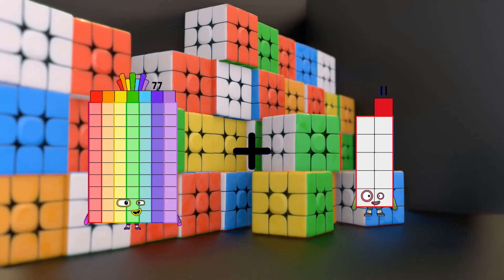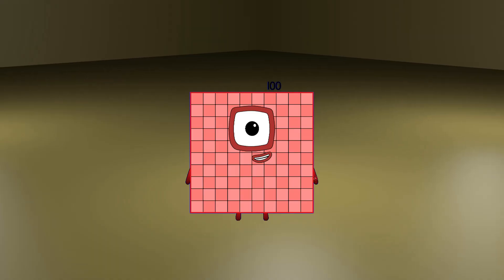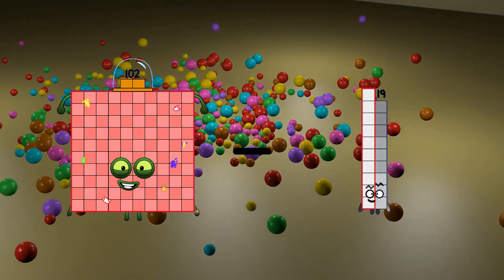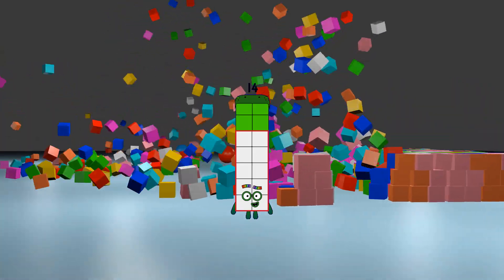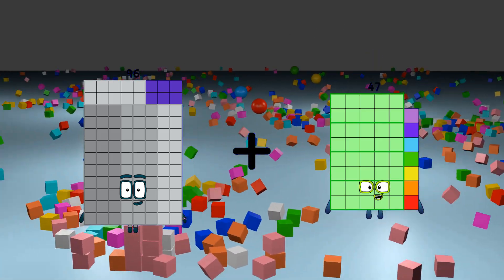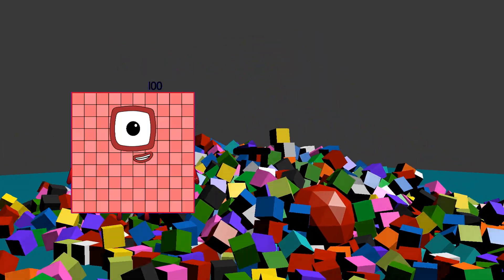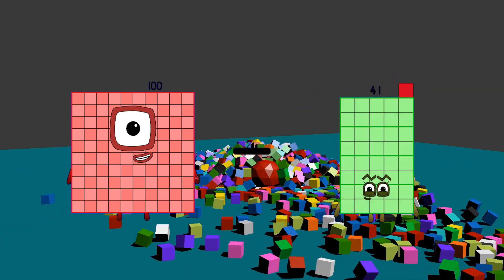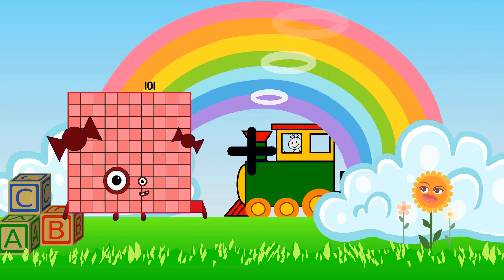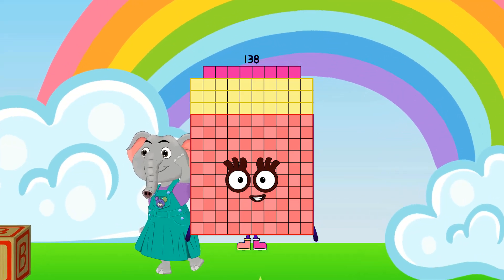77 plus 43 equals 100. 102 minus 88 equals 14. 90 plus 47 equals 140. 73. 100 minus 41 equals 49. 102 plus 37 equals 138.